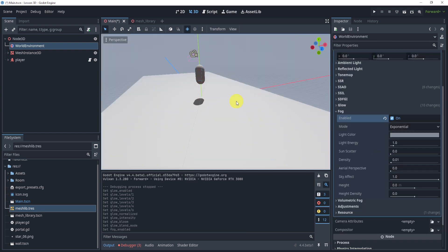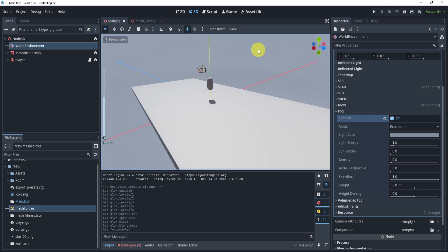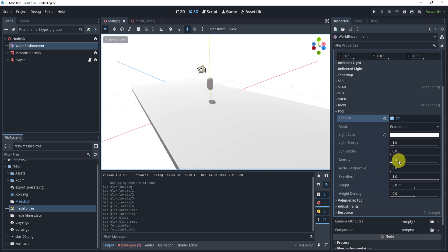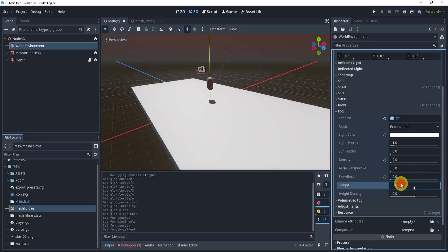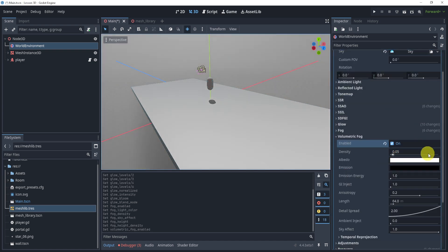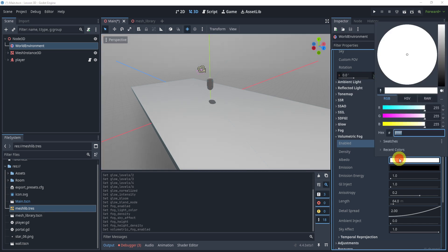Now we're going to go to Fog and enable it. You'll notice our sky disappears completely, which we don't want, so let's adjust some values. Set the color to completely white — FFFF. Bring the density down, set the sky effect to 0, and set the depth value to something around 3005. This brings the sky back a little while keeping some fog in the scene.